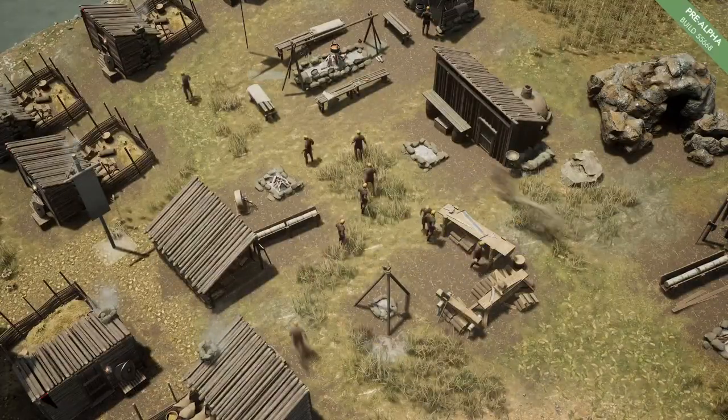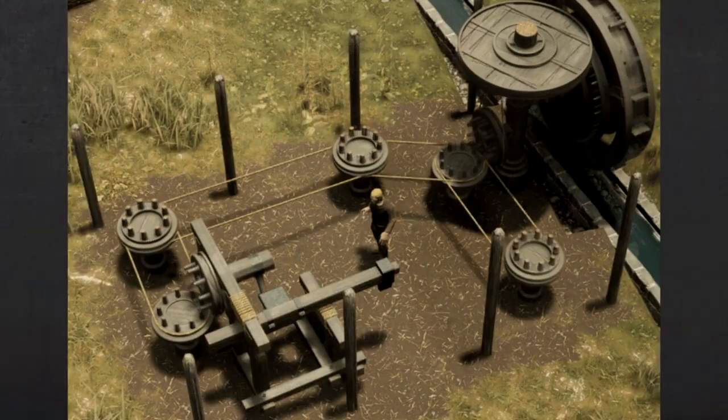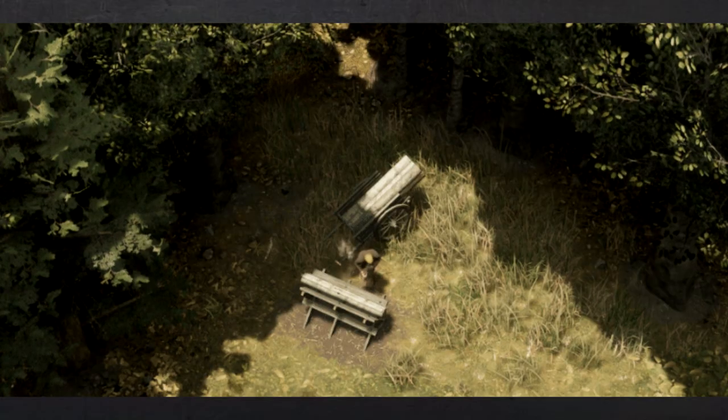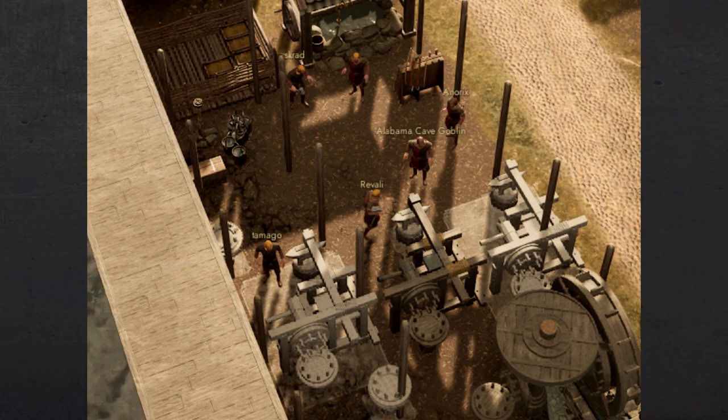In the latest pre-alpha, the devs will be adding a new way to refine lumber. This new way to refine lumber will work within the framework of power and workshop areas introduced in the last test. After chopping down a tree, players will transport their logs to a player-designed workshop area located in the settlements. These workshop areas will include new equipment for processing them into materials for production and construction. These logs must be placed on the sawbuck and sawed into a production-ready material like wood planks.